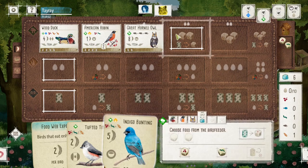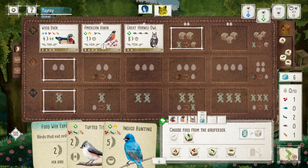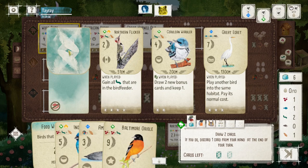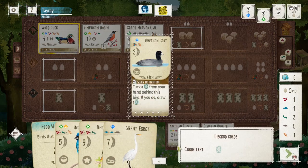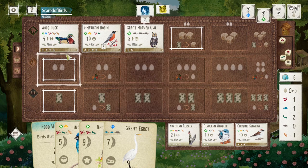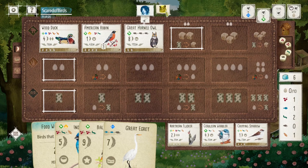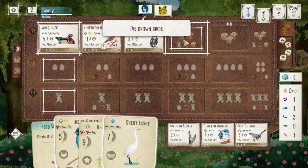The egret is definitely something I'm eyeing when running a strong forest engine. Any double bird is going to be great because you can easily turn food into points. The egret is like 7 points. And the chipping sparrow showed up — I'd love to have that too. That would really complete my forest engine so I can get food, cards, and eggs. An egg-laying bird in the forest would be really nice. My opponent contemplated whether to deny the chipping sparrow, and they did.